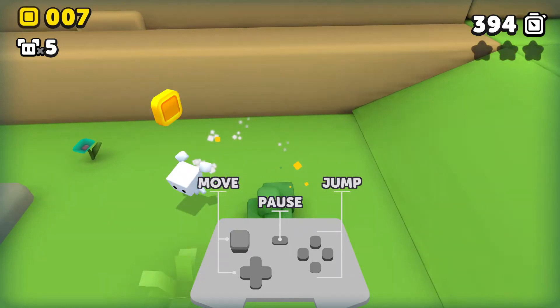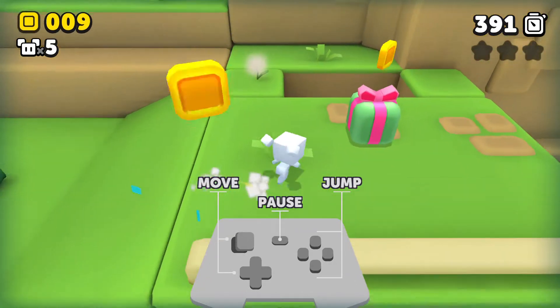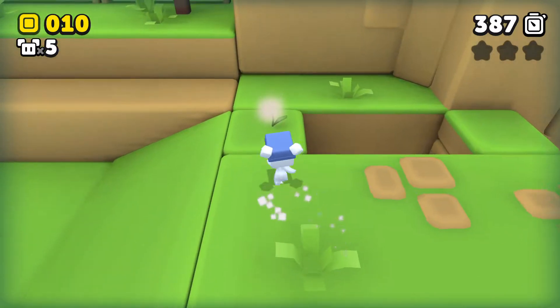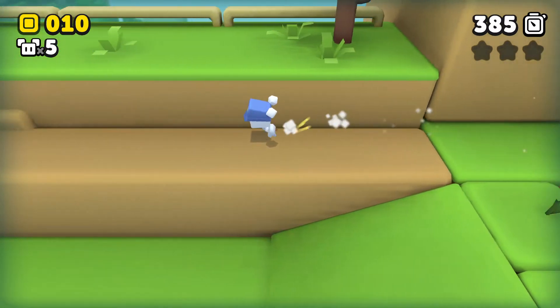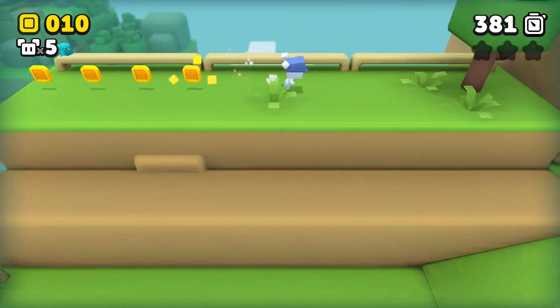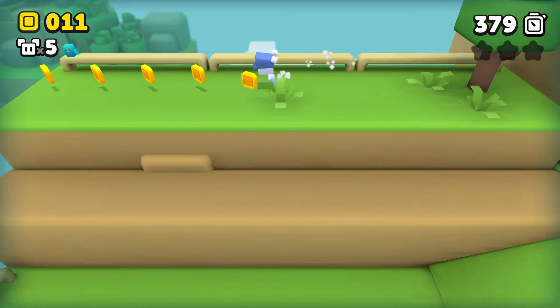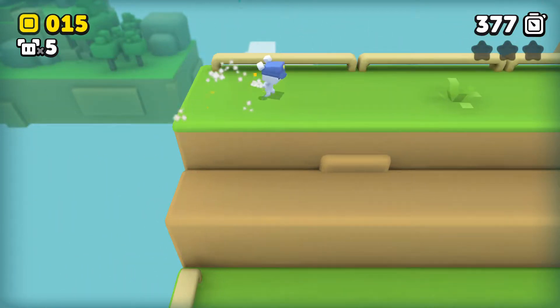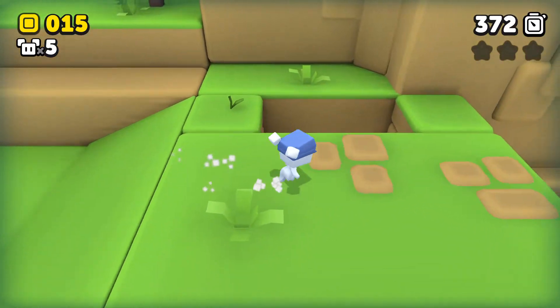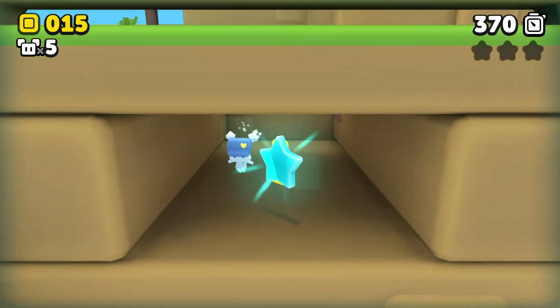I guess there isn't a punch button or anything like that. The camera is definitely giving off the 3D Land vibes. It seems like the character kind of dashes automatically — I don't think I can push anything to make that happen. A little odd, but I can get used to it.